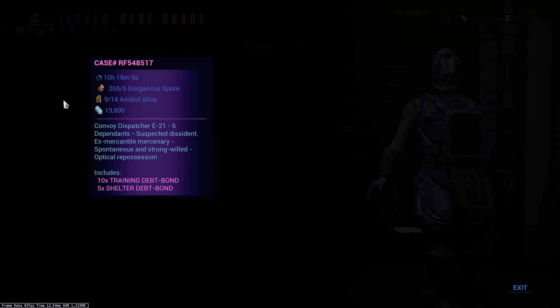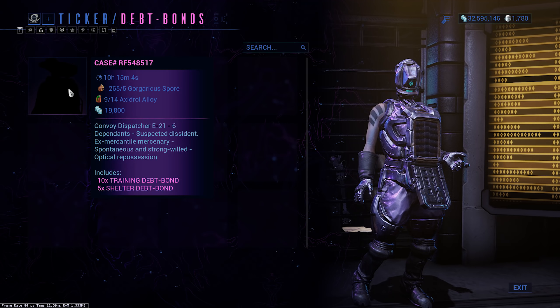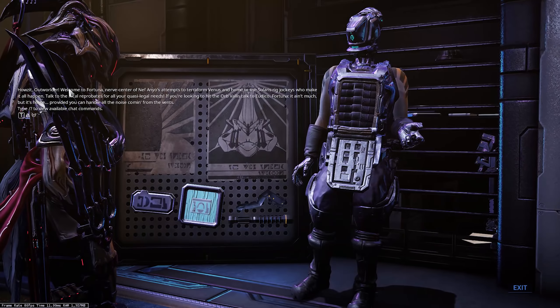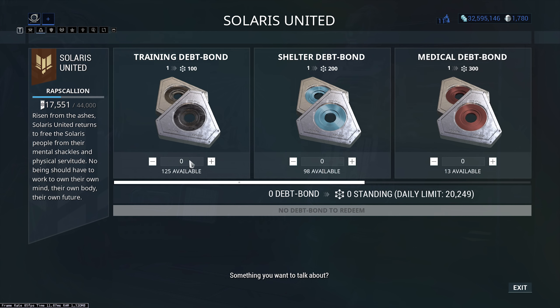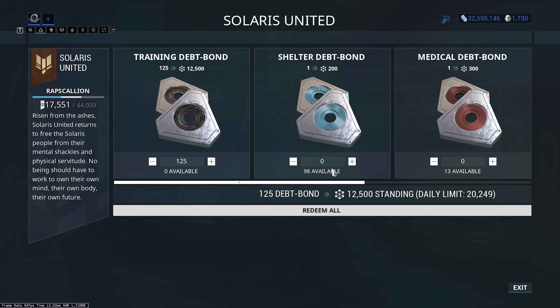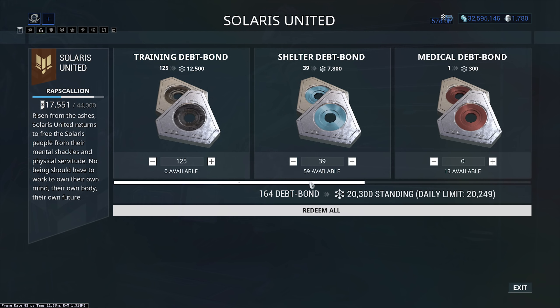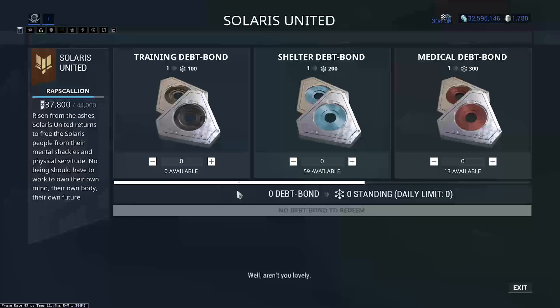You just pick all of these up. I'm actually low on the Axadrol Alloy because I only picked up the blueprint fairly recently and haven't built any more. So what you do then is go to 'trade bonds for standing.' I've got 125 of these, so I can just do this — and then 98. I'm going to get capped. So that's 20,000 standing. Due to the standing title limit, you'll waste 51 standing — yes, I'm okay with that. Job done.